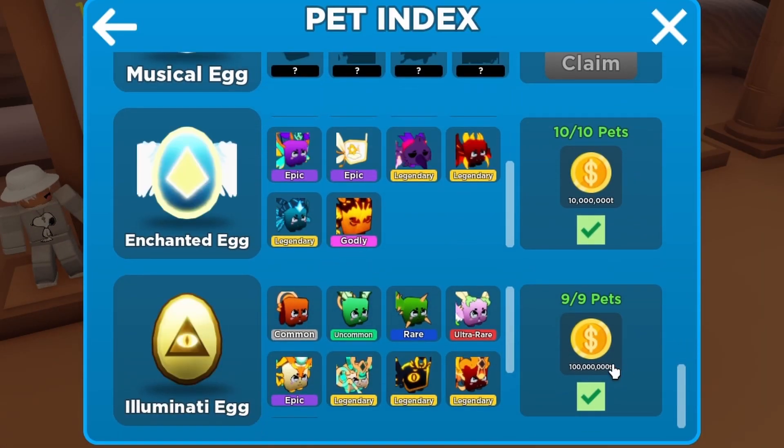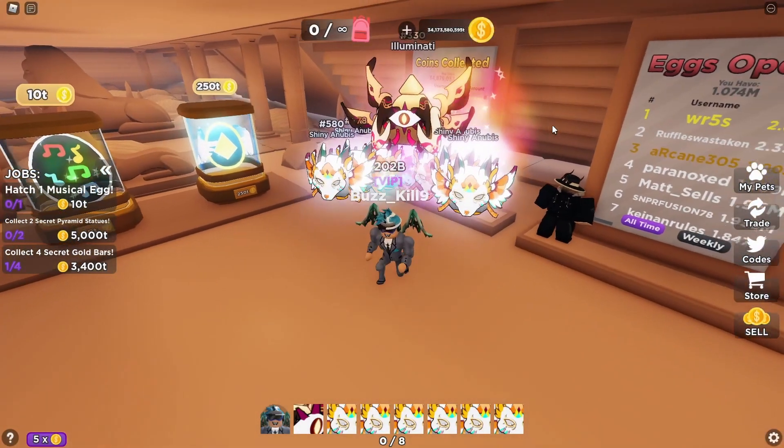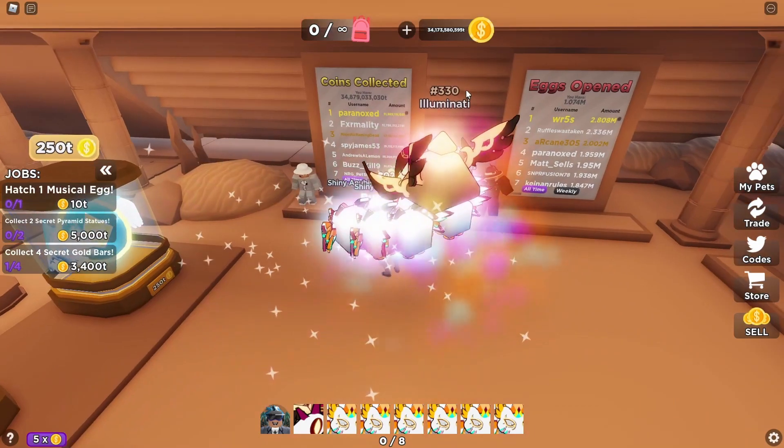Have we even collected the pet deck stuff for this most recent egg? We have — though that wasn't a lot of coins. If you guys didn't know, this egg right here actually gave you one sextillion coins for completing it, but they definitely lowered that. Now it's 10 quintillion, and this egg right now is 100 quintillion for the top one.